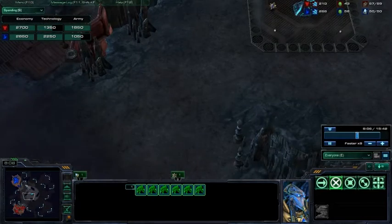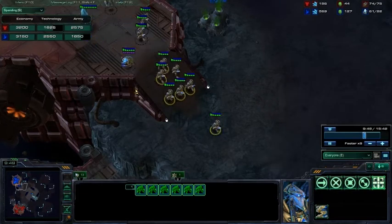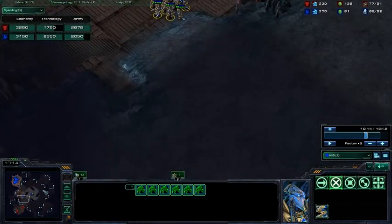Chargelots are kind of like Zerglings in that they're great if you get a surround, and they're terrible if you attack through a choke. So, hopefully, at some point, you would have figured out that his army was made primarily of Zealots.